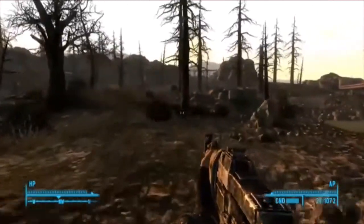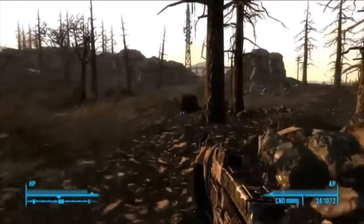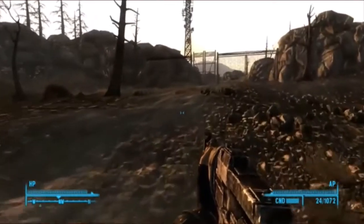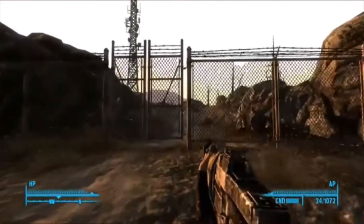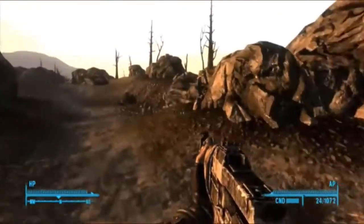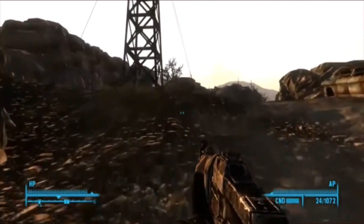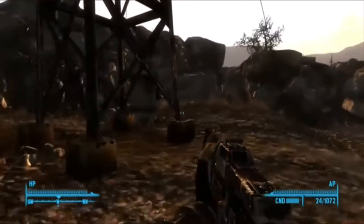I'm sure this is the way to Vault 87 — the map said it was north. This looks like some sort of radio tower. If I'm heading north, I think there are going to be a lot tougher enemies to face — probably a few Deathclaws as well, and I've already mentioned they're really difficult to kill.